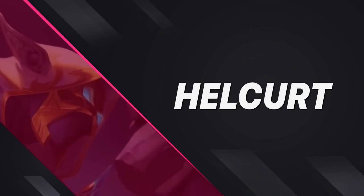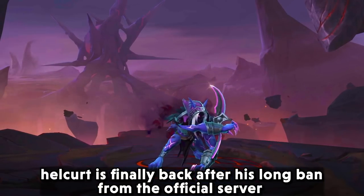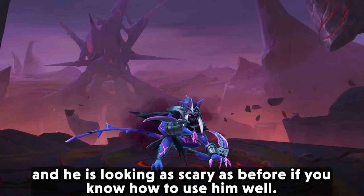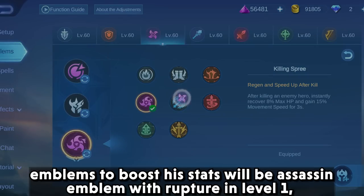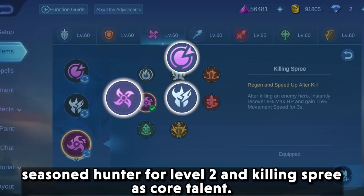Up next we have Helcurt. Helcurt is finally back after his long ban from the official server and he is looking as scary as before if you know how to use him well. The emblem to boost his stats will be the assassin emblem with rupture at level 1, seasoned hunter at level 2, and killing spree as core talent.